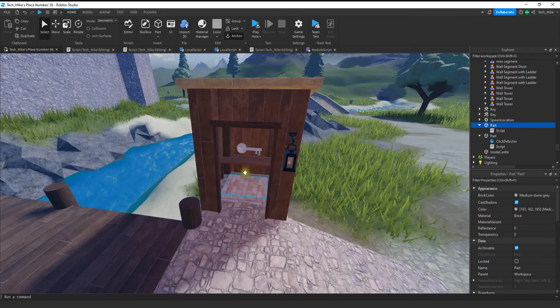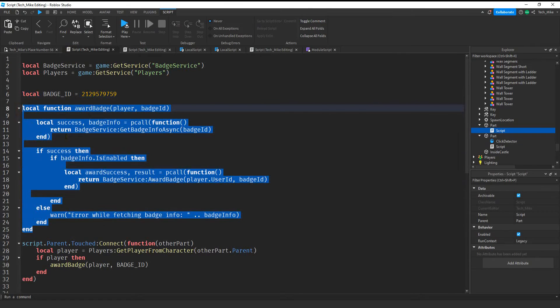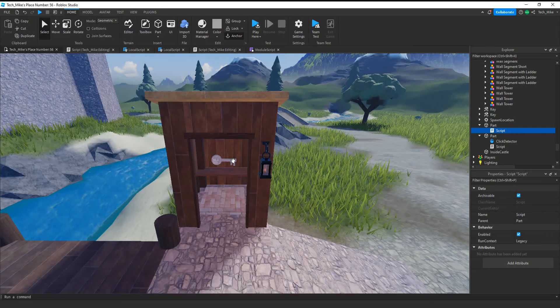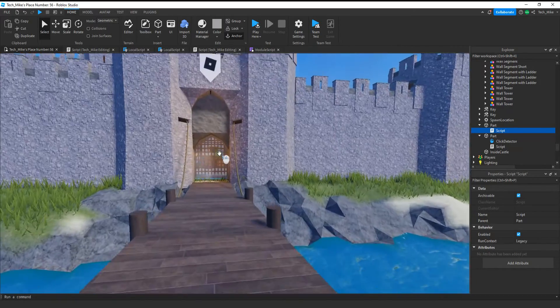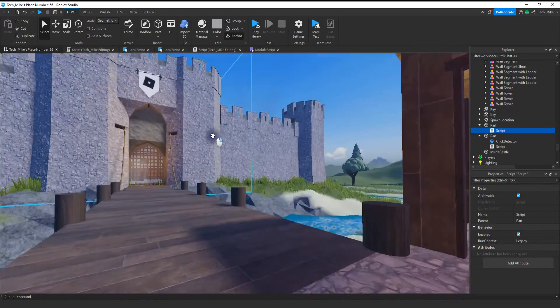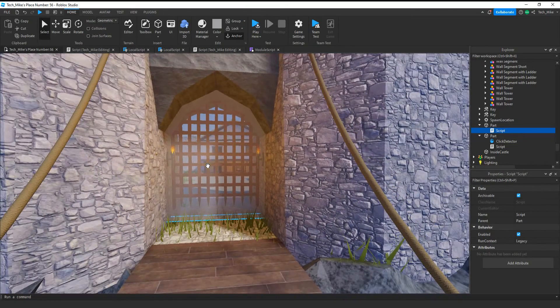The basic idea: I have a part, and inside that part I have a script. This script has two main parts — a function that awards a badge, connected to a touch event so that when the player touches the part they get the badge. Once the player has the badge, they go over to the gate and click on this transparent part. When the player clicks it, we check to see if they have the badge from the hut. If they do, we teleport them inside the castle; if they don't, we leave them outside the doors.